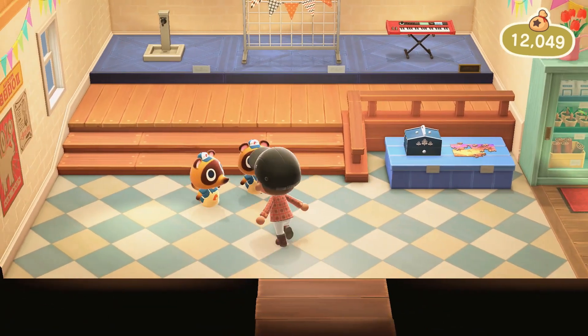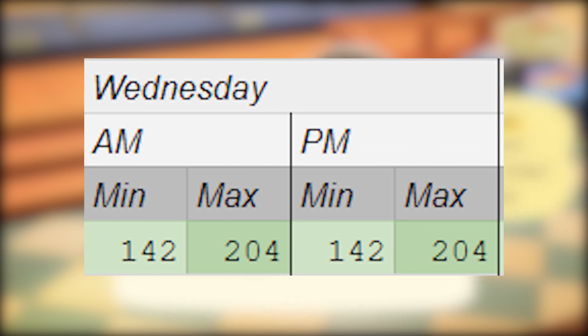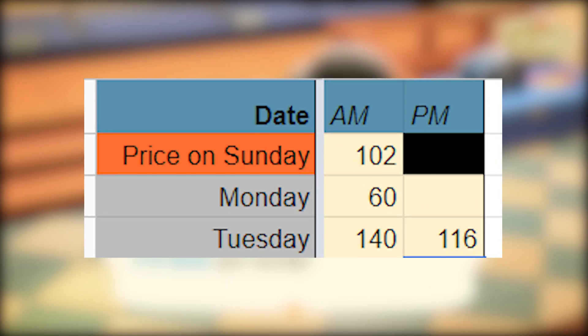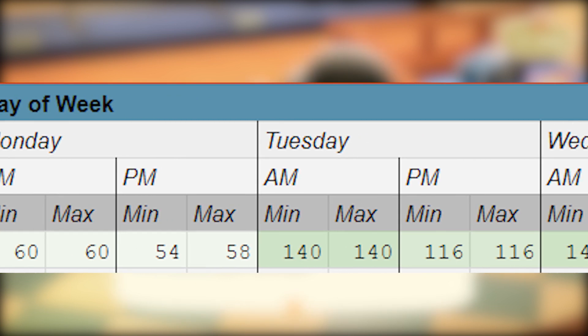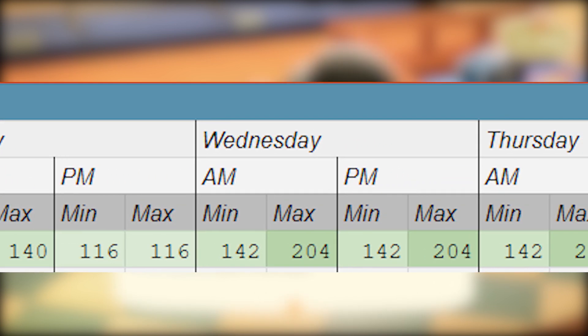Take note that the prices that you're given won't be exact, but rather a range. So for me, when it said 143 and 204, this meant that I was in a small spike cycle and that my prices were going to be anywhere from 143 to 204. As I was filling it out, I missed the PM box because I was busy Monday evening, but I managed to get the AM price on Monday and both prices on Tuesday. This was apparently enough of a sample to show me that the best time to sell would be on Wednesday night, where the price would peak at 204 and be at the lowest at 143.